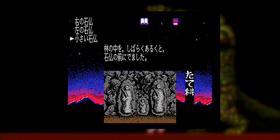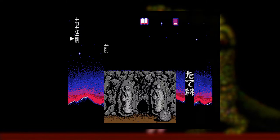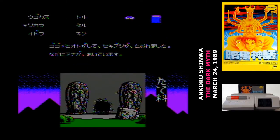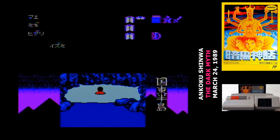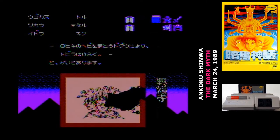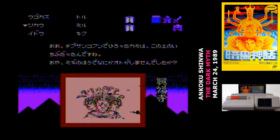This game initially appeared on the MSX, and the Famicom port seems relatively faithful, although it does lose a bit of graphical fidelity. The story of Ankoku's Shinoa is about a boy who has visions of demons from ancient Japan. These beings of myth are reviving, and he becomes involved in the investigation into what's happening. It's a horror story with a heavy archaeological bent to it, which actually makes it really appropriate for an adventure game.